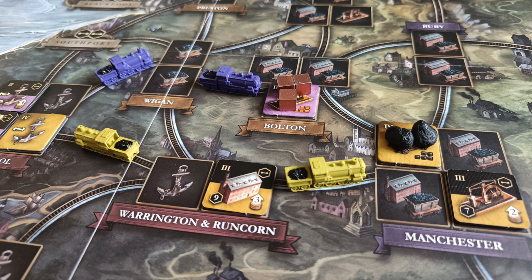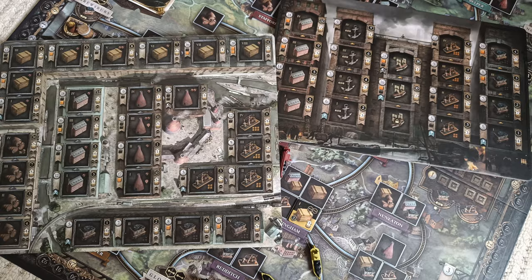Next on our list is Brass Lancashire, published in 2007 and republished in 2018 by Roxley Games — a 2–4 player game where you test your economic mettle building a network in the industrial revolution. This is one of Martin Wallace's most renowned games. There are two versions of Brass; we'll discuss the other one shortly. It's a heavy industry manufacturing game with two eras: the canal era and the train era, set in the Lancashire region of England. Each player starts with cards used as action points, taking two actions per turn. You desperately try to build your own industries and develop your network before your opponents, because there is only one network slot per route.